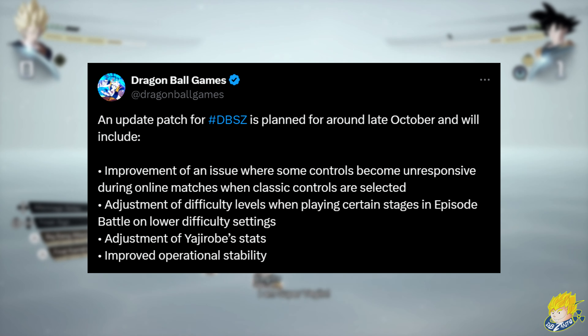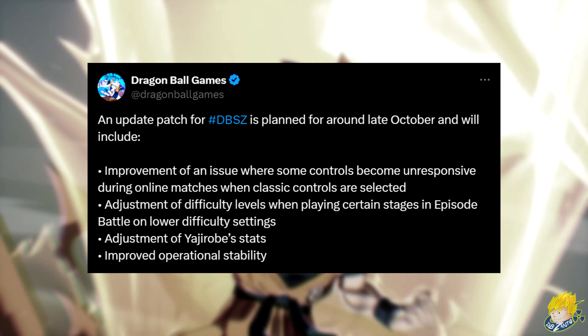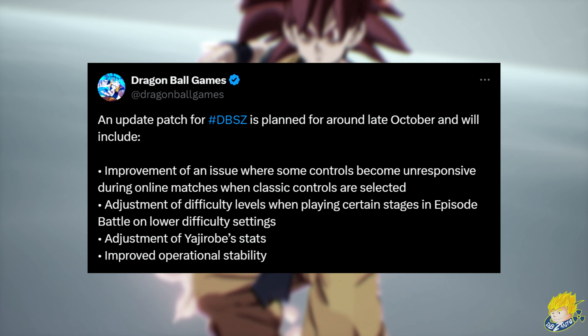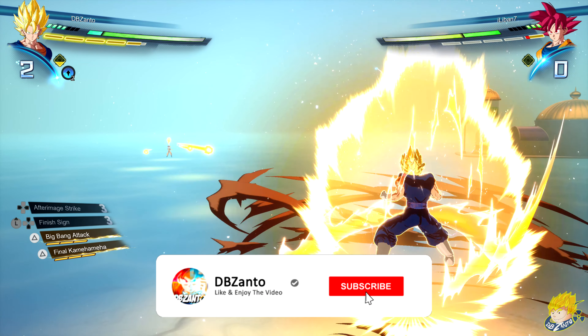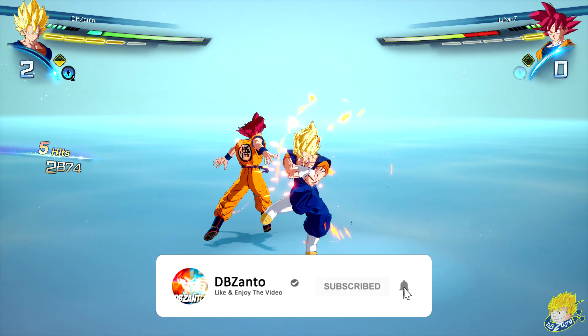The Dragon Ball Games account mentioned the update patch is planned to come late October. Fixes include improvement of an issue where some controls become unresponsive during online matches when classic controls are selected, adjustment of difficulty levels when playing certain stages in episode battle on lower difficulty settings, adjustment of Yajirobe's stats, and improved operational stability.